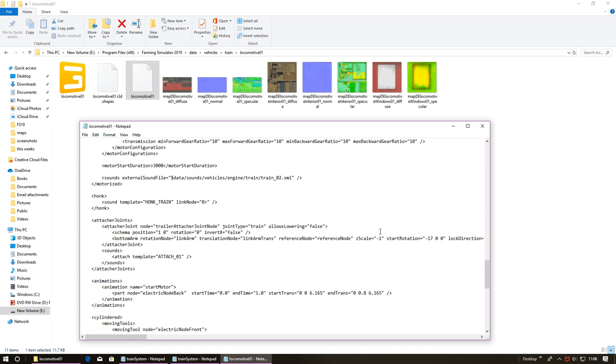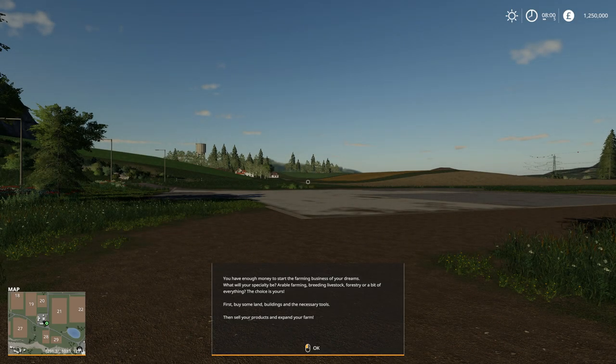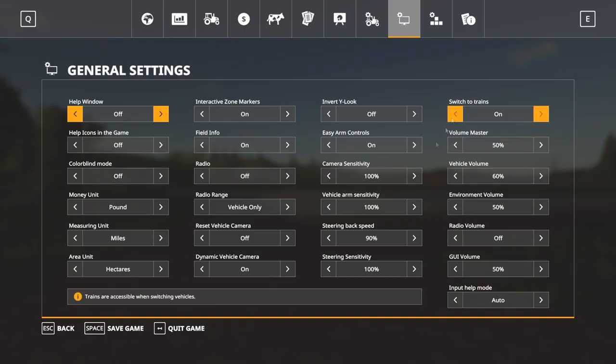I think this one is in Ravenport. These are in the normal data folder, so make sure you make a backup before you start messing with any of these, otherwise you just won't be able to play. I've just checked it on Ravenport - unless there's two trains on each map. Let's hop into Felsbrunn. Switch to trains is on.